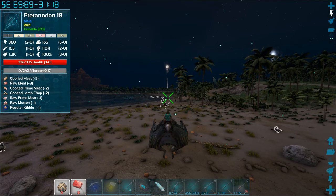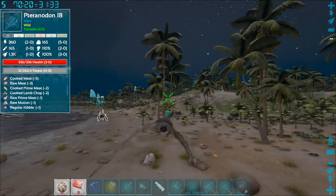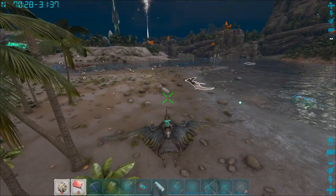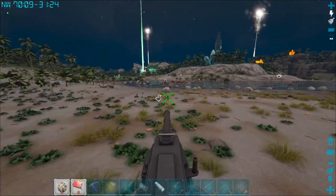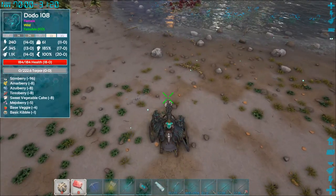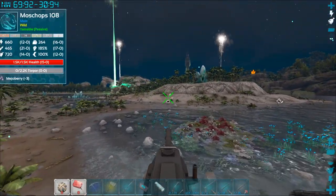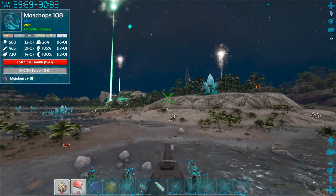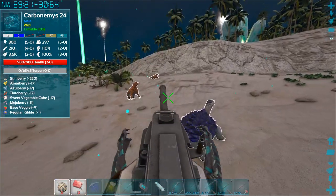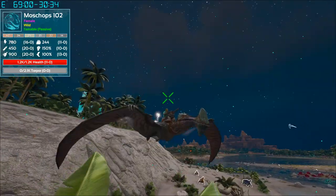One last thing about the Tropeognathus — if you double-tap spacebar on PC you can actually blow things away from it. You can't really spam it; there seems to be a cooldown period. You can blow dinos and stuff away, which is pretty cool. Testing it out in the air: moss chops definitely get blown away, but a turtle does not seem to be affected.